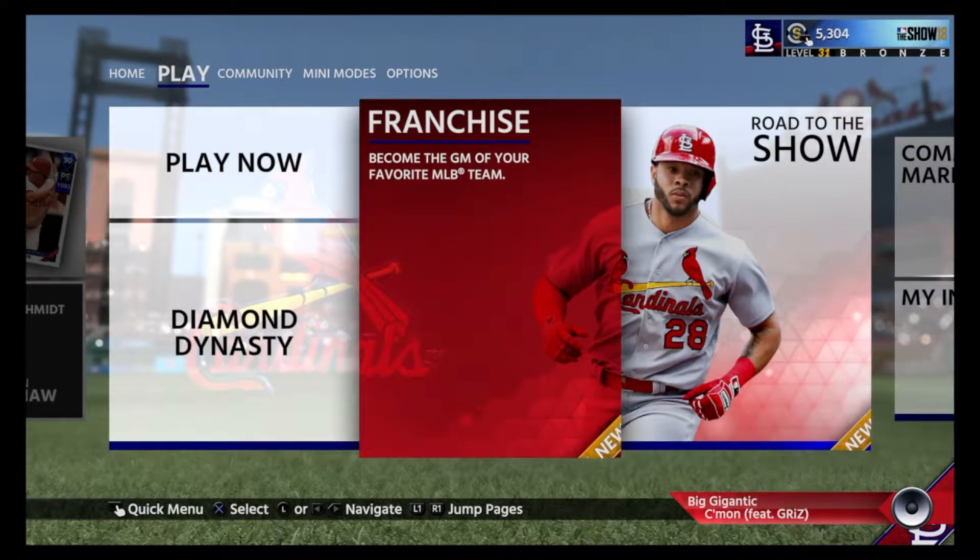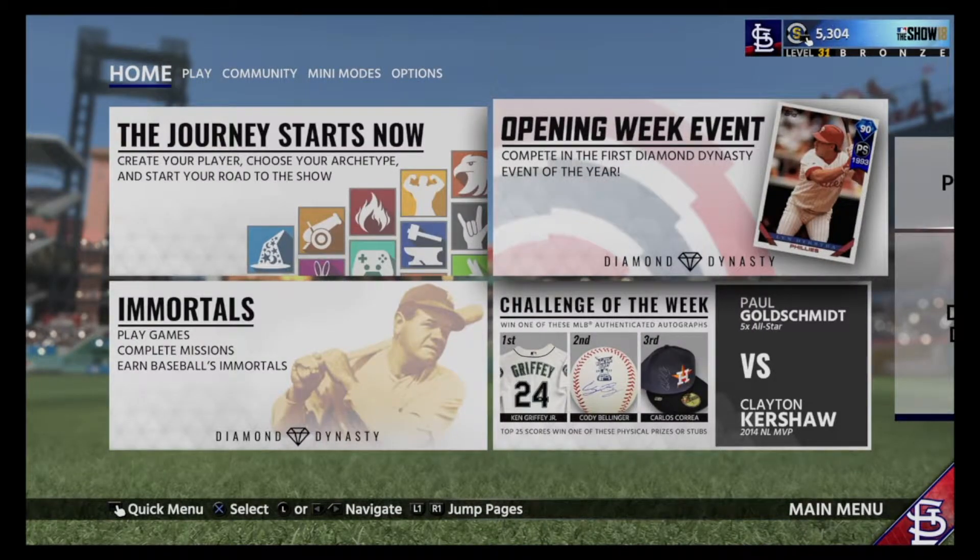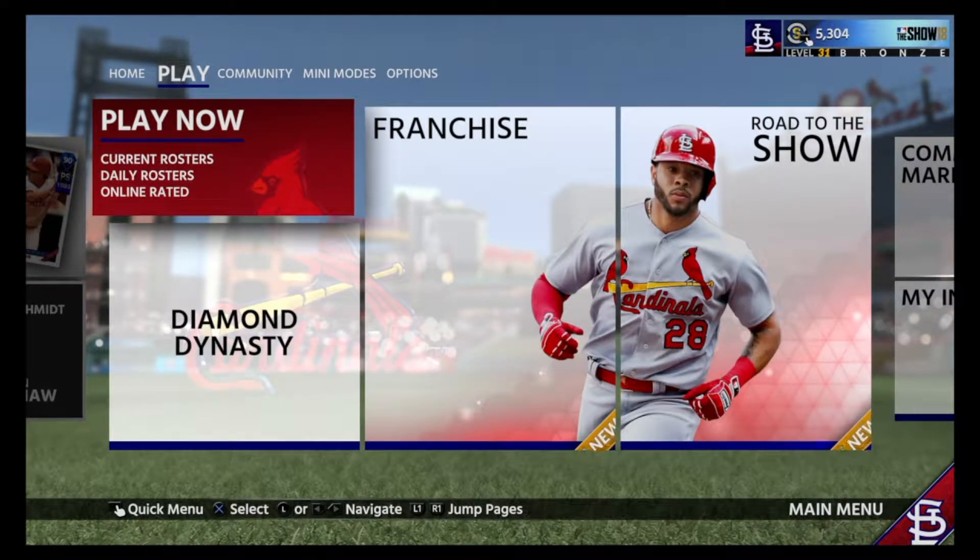One thing I like about this year's version is that your favorite team is now the background. As I'm a St. Louis Cardinals fan, it shows me Busch Stadium in the background and various players as we move along — right now it's Tommy Pham, later on it might be Carlos Martinez, Yadier Molina, Adam Wainwright, and so on. It would be the same for any one of your teams.